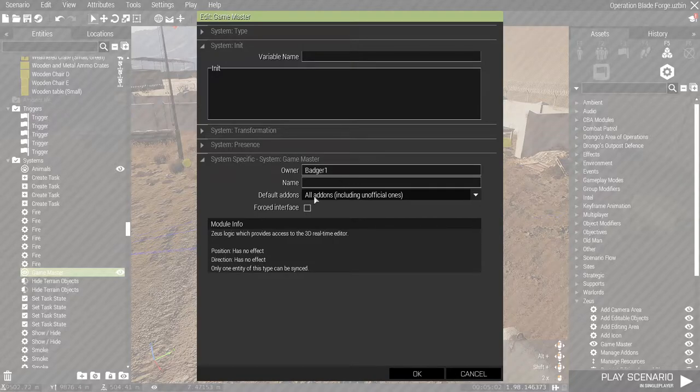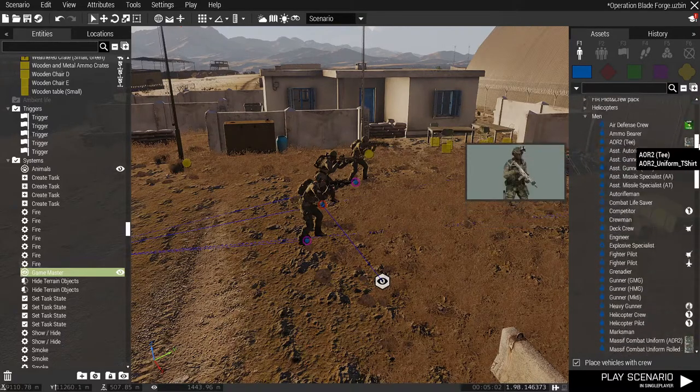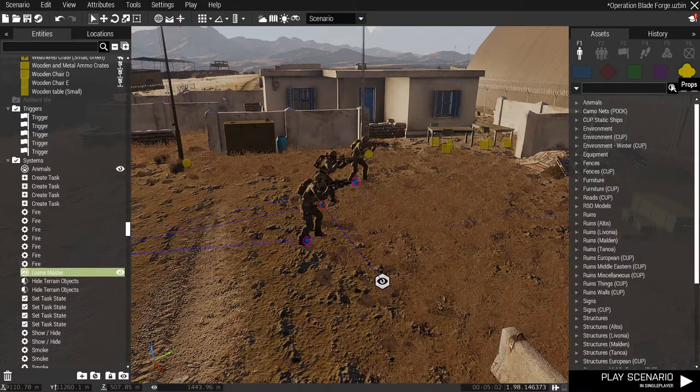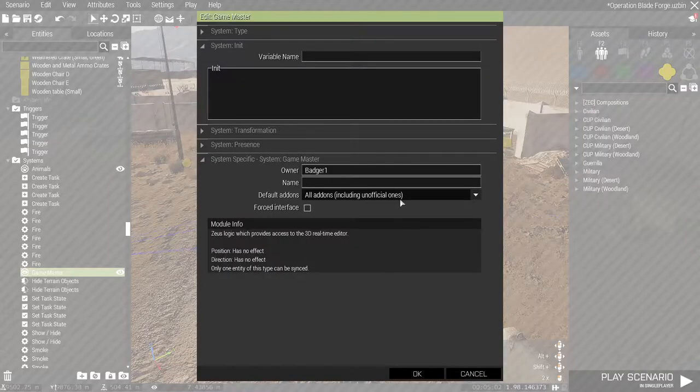To set it up, you just place the module down, double-click on it, and set two options: it has to have an owner — this needs to be the same as your character's name, so Badger 1 for me. Then you want to set the default add-ons to all add-ons, including unofficial ones. When you do this and use Zeus, it will open up any modded units, any CUP things, all of my Pook boats, Pook camo nets, anything like that. That setting has to be checked before you'll have access to all of your add-ons in Zeus.